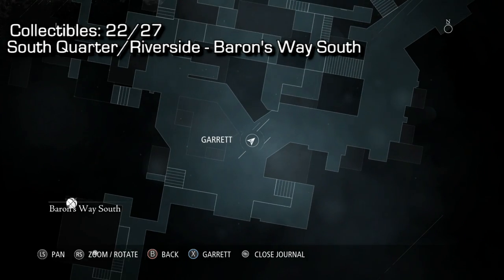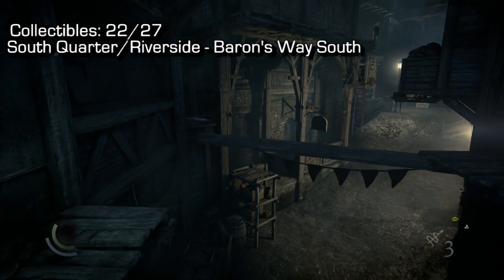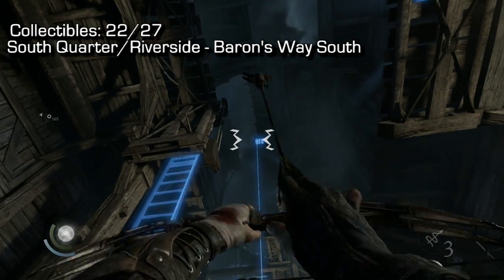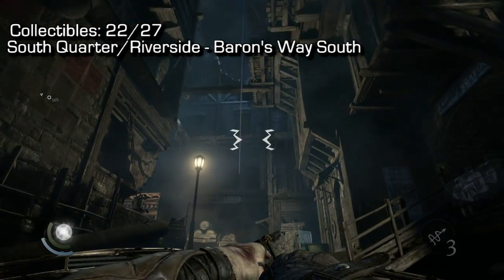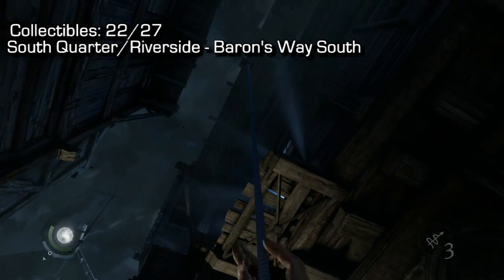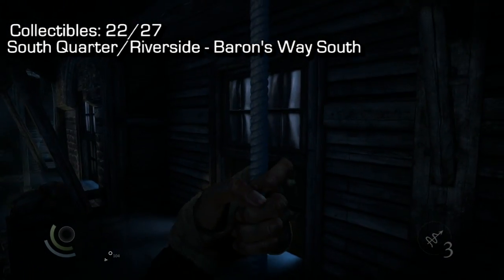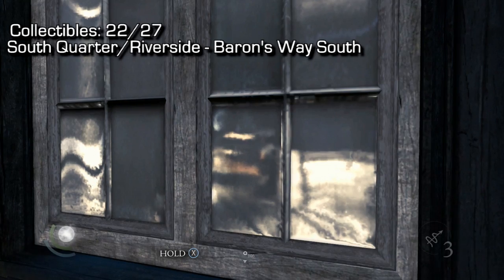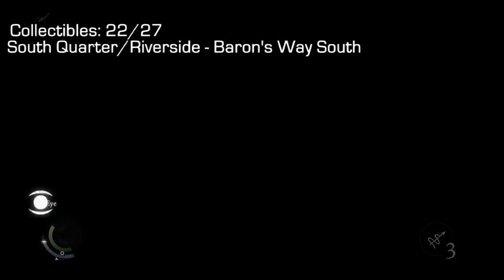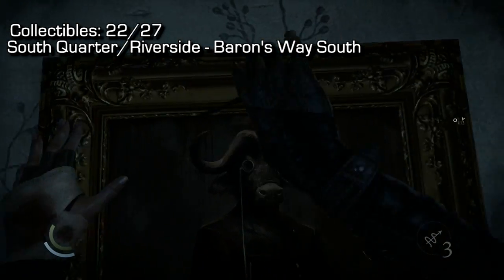Number 22 is in Baron's Way South — note this is a different part of the map from the earlier Baron's Way South. Drop down to street level, look up and find the rope point, climb up the rope, and there's another window with another loading screen. Jump up onto this ledge, open the window, go inside, go to the left-hand side room, and steal the painting. That's number 22 of 27.